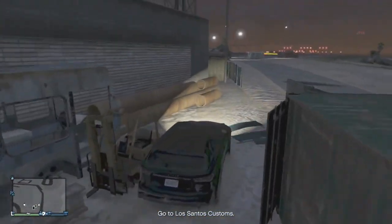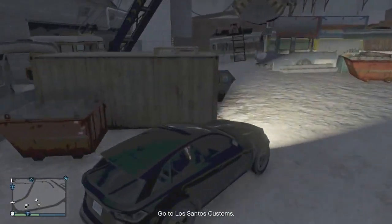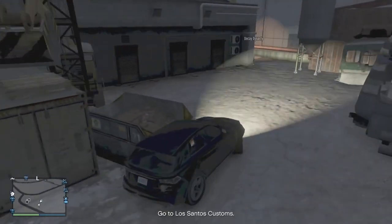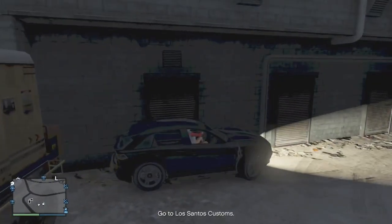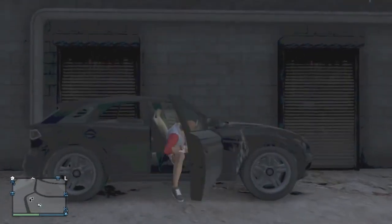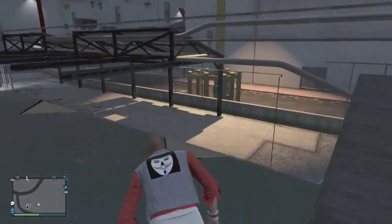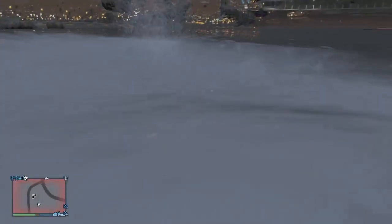You'll see why you need a medium-sized vehicle in a moment. Basically, follow the path I'm taking to get to the back of Los Santos Customs. You can also choose to go to the path on the left instead of the right. Once you make it to the spot on the map, park your car right there, get out, and climb on top of it. Then go to the wall and climb on it. Now you should be in the wall breach and under the map.